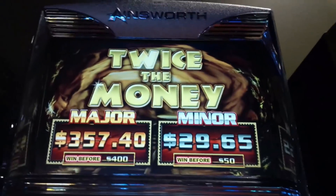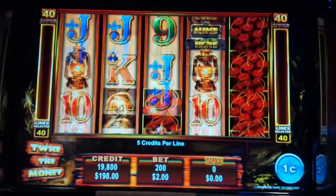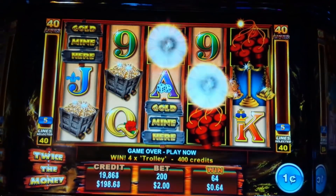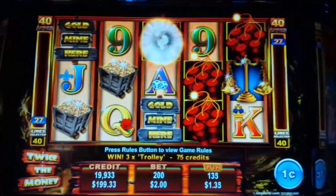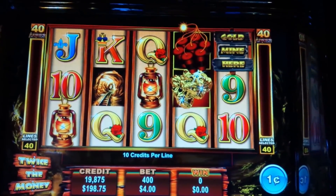This is Twice the Money by Ainsworth, one of my all-time favorites. In this one we need three or more scattered bonus symbols. Goldmine is the top symbol, dynamite is wild, and we're doing alternating $2 and $4 bets.